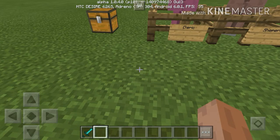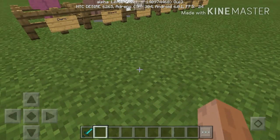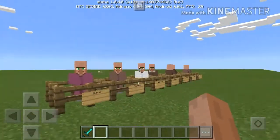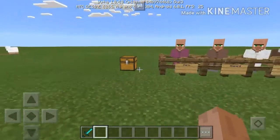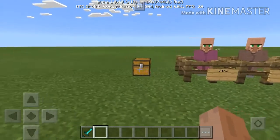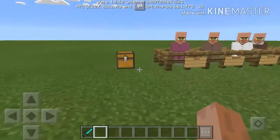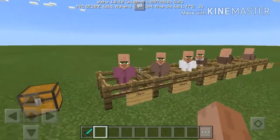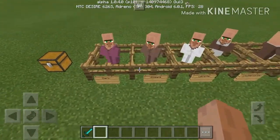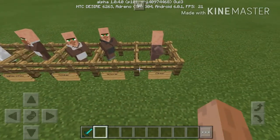Yo, what's up guys, this is Light Mod P and today we have received a brand new update for Minecraft Pocket Edition. This is the 1.0.4 update. This is a minor update, so this is the first time actually that they have added a big feature in a minor update.